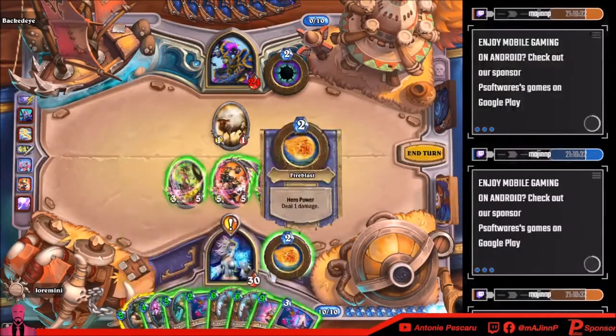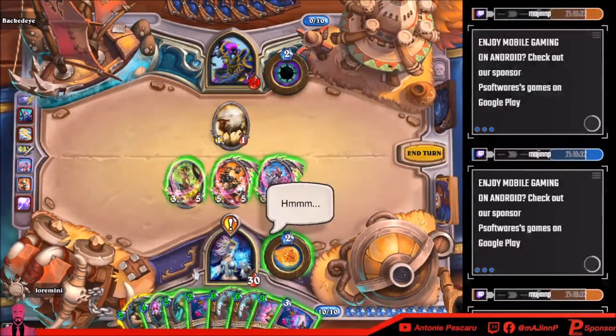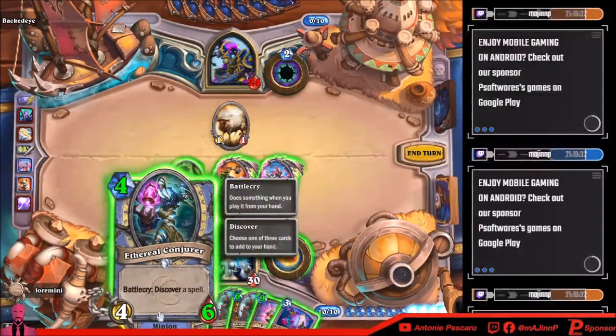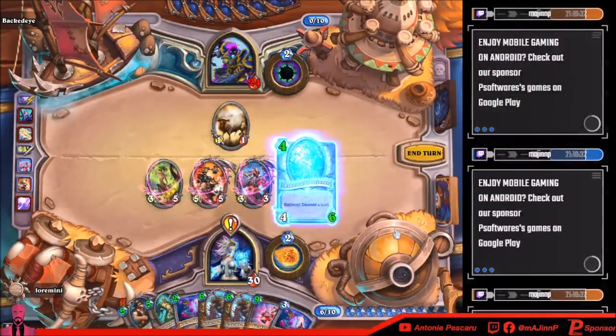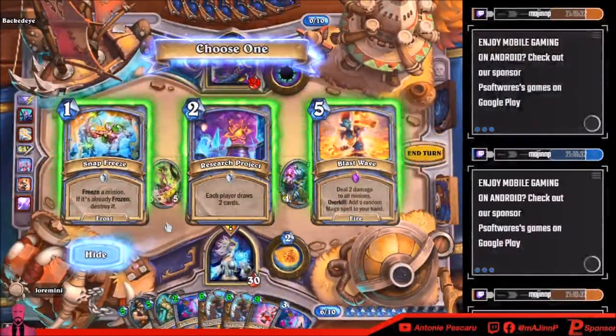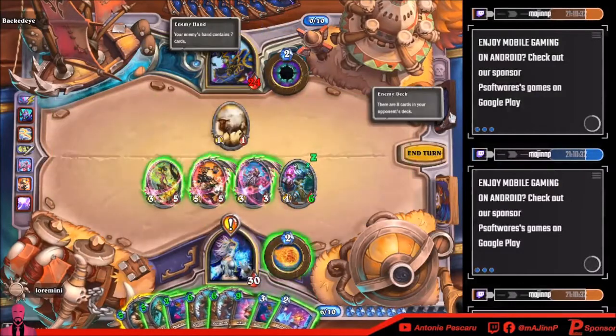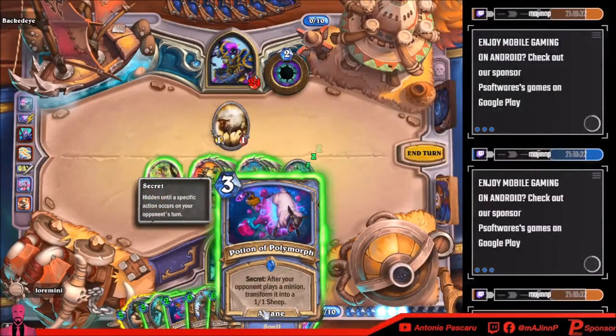Three-eight-eleven, and then what? Discover a spell — okay, let's try to discover and see what happens. Each player draws — freeze a minion, deal two damage to all minions, add a random Mage spell to your hand — ooh, this is good! Freeze a minion — this is good. I could do this.